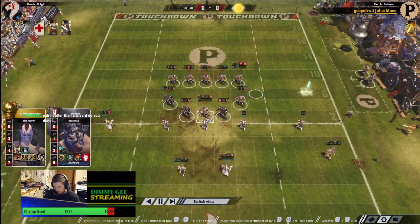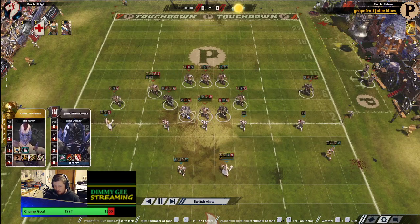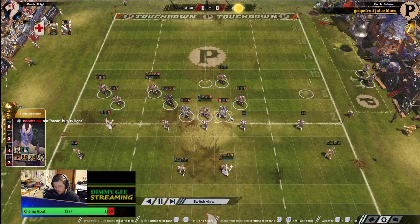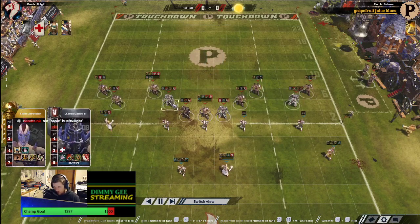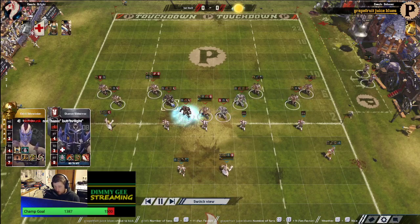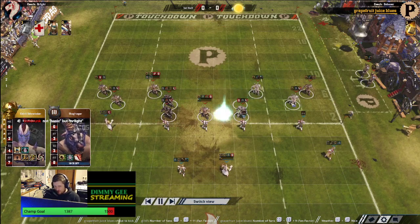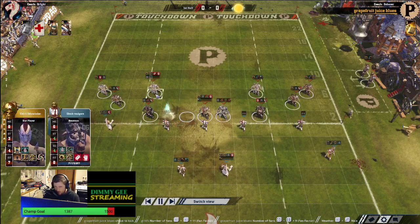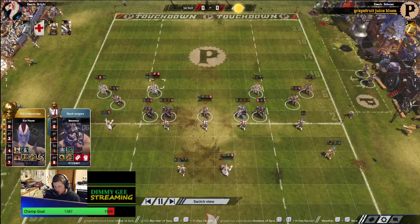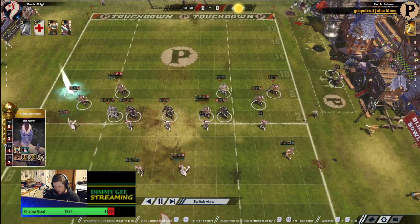He's got a strength 4 beastman with tackle and mighty blow — amazing against high elves. A guard, mighty blow, block warrior. A strength 5 block guard warrior. He's got the block, claw, piling on warrior, and the claw mighty guard block warrior. He's got a tackle beastman — my favourite beastman on the chaos team. Two guard beastmen, two block guard beastmen. He's got another strength-up beastman with block. He's got a vampire beastman: agi4 strength4, blodge, sure hands. And he's also got a RoJ beastman.